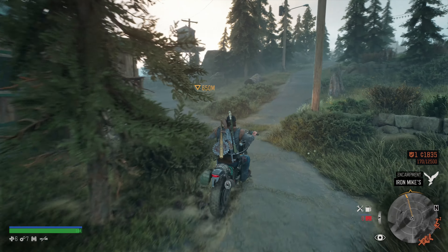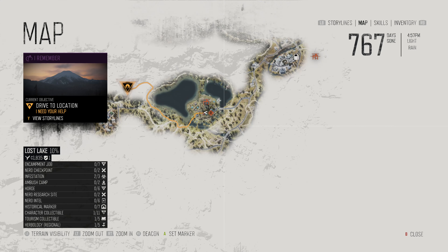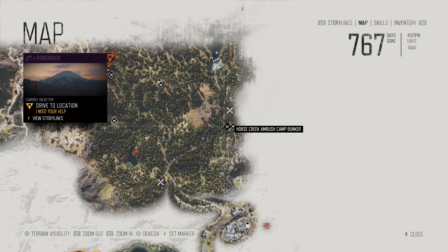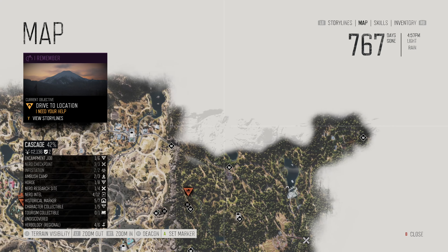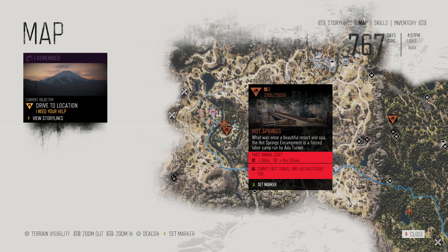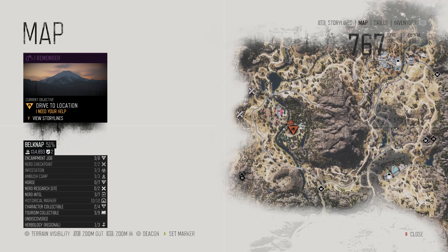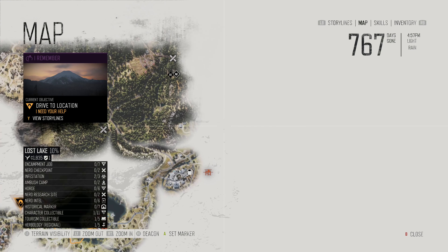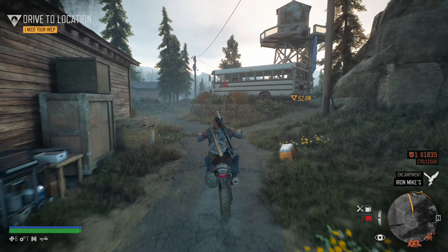I might as well just show you. If we have a look on the map, we have a legend down the bottom left-hand corner. Somehow, through all this gameplay so far, I have completely missed it. All of these Nero research sites are places we need to travel. I also realize there's a whole chunk up here that we're yet to explore — pretty much the same thing over in the Hot Springs area as well. We've got a couple of research sites, and then even more land to investigate.